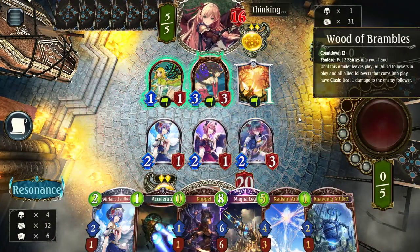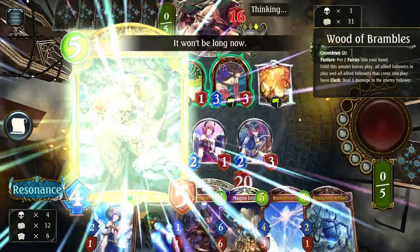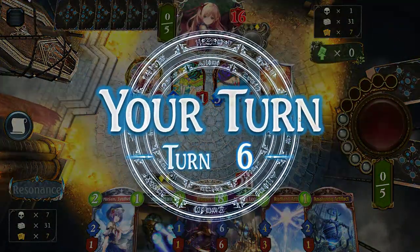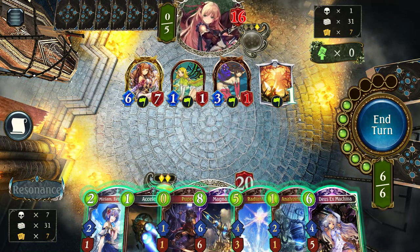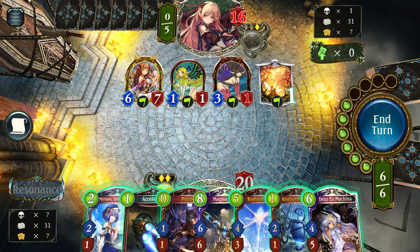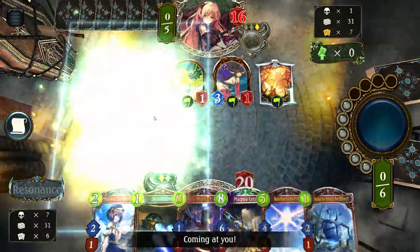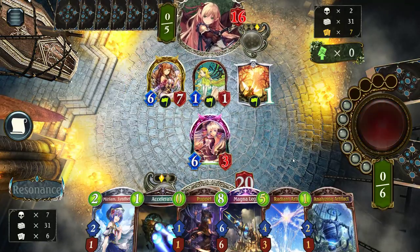I don't go for the uninvolved to kill the fairy because I want to see what's happening first. If it was a more aggressive version of Forestcraft, I would have had a chance because they can run out of gas, but here you got Venus so it's gonna be really rough. I have no way to handle this Venus at the moment. I think I will be going for Deus Ex to then try and have a crazy turn 7. If he doesn't have any other Wood of Brambles, I might have a chance. No Cassiopeia, please.